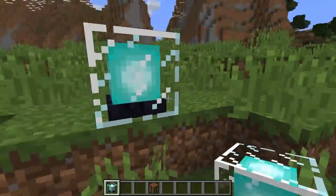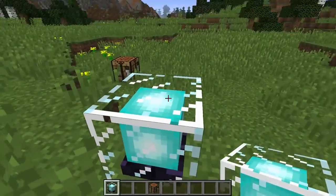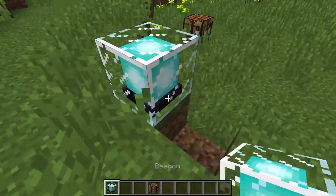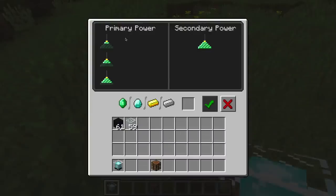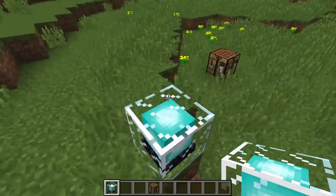Looks like this once you place it into the world. Now you've probably seen these before and they have this epic beam shooting out of the top of it. You need items below it before you can start using the beacon block.